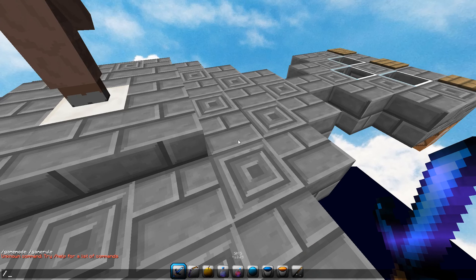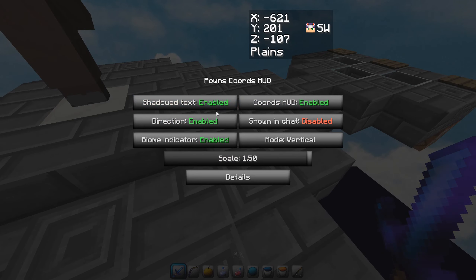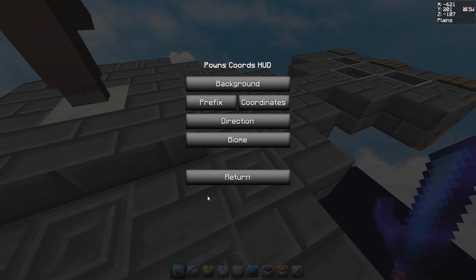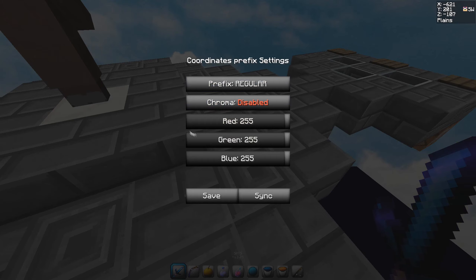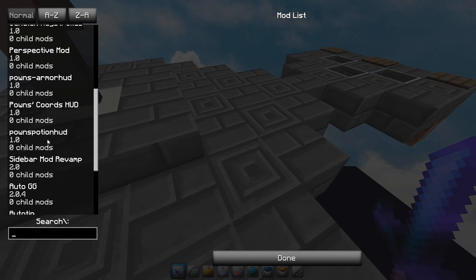Next: Coords HUD — shows your coordinates up here. A lot of people in NHC use it. There's a chat option, vertical layout, shadow text which makes a slight difference in the text shadow and looks better. I set the size to around 70. Direction is enabled showing something like southwest, then biome to show biome details, background, coordinates, and a prefix for the direction display.